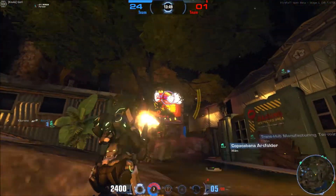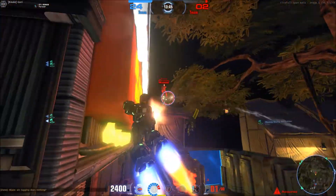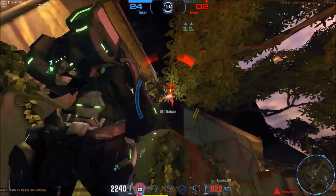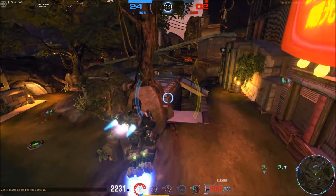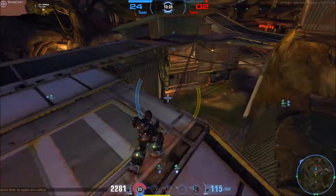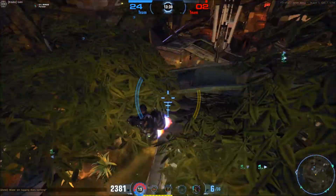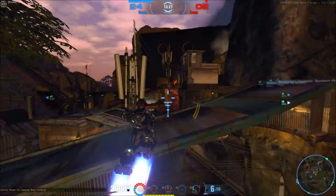You can also fight in third person if you want to — it might be even a little bit of an advantage in PvP because you can see what's actually around you more. We also have a grenade launcher equipped as our secondary, so we have everything: a shotgun, a grenade launcher, and a big particle beam cannon.